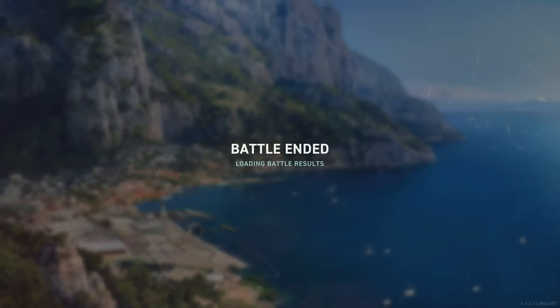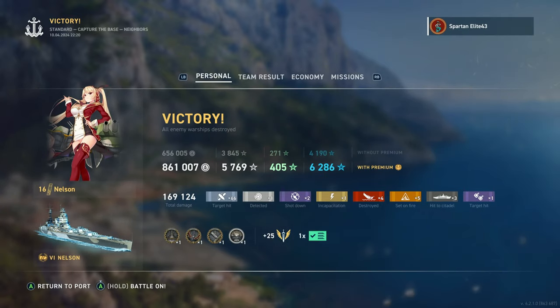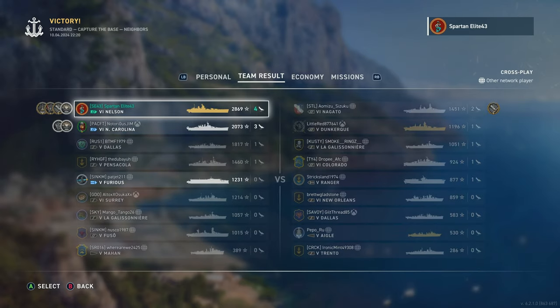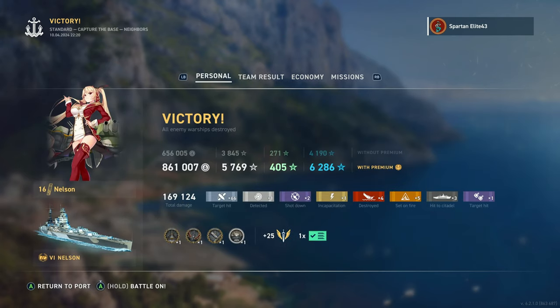So there you have it, folks — a lesson in paying attention and not getting tunnel vision. 169,000 damage, Confederate, high caliber, first blood, dev strike, and a Dreadnought. Let me know what you guys think down in the comments below. Is there any other ship you're interested in checking out? Throw it down in the comments and maybe I'll get to it — no promises, but I will try. If you like what I'm doing, punch the like button, leave a comment below, subscribe to the channel if you haven't already, and as always I will see you in the next video.